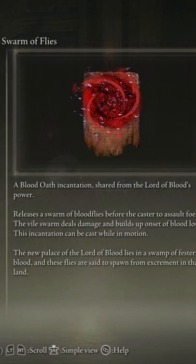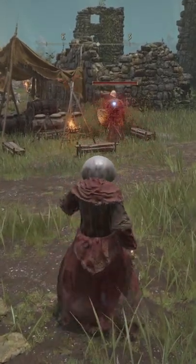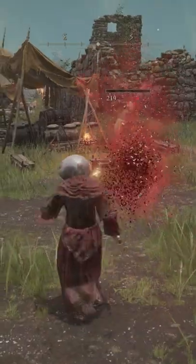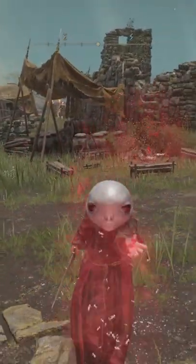And by far one of my favourite spells: Swarm of Flies. This is a travelling projectile that homes in on your target and staggers over and over again, dealing bleed damage. It is by far one of the best blood spells in Elden Ring.